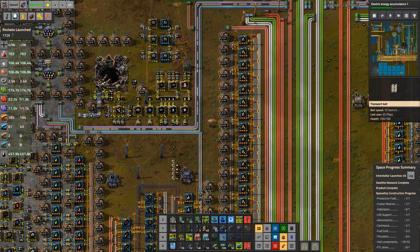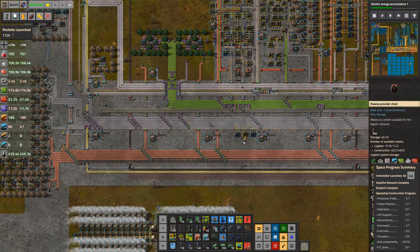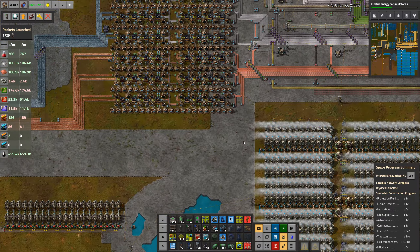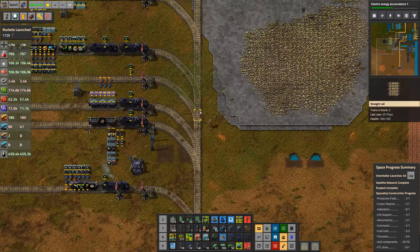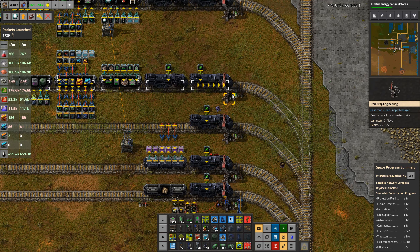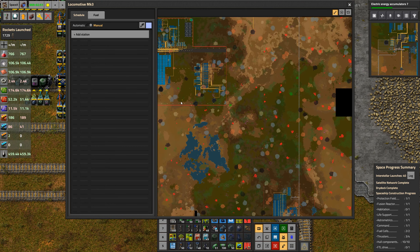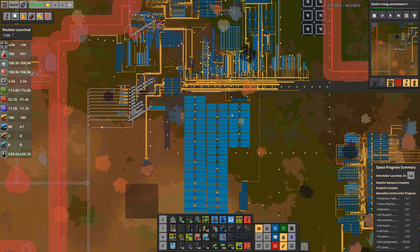The main thing I've actually been doing this week is one giant build at the far end of the map. The things currently holding us up are anything that requires modules — speed modules, productivity modules. If it requires a module, it's slowing us down. We're actually just going to jump in a train and go all the way over there because we managed to get this build done this week.